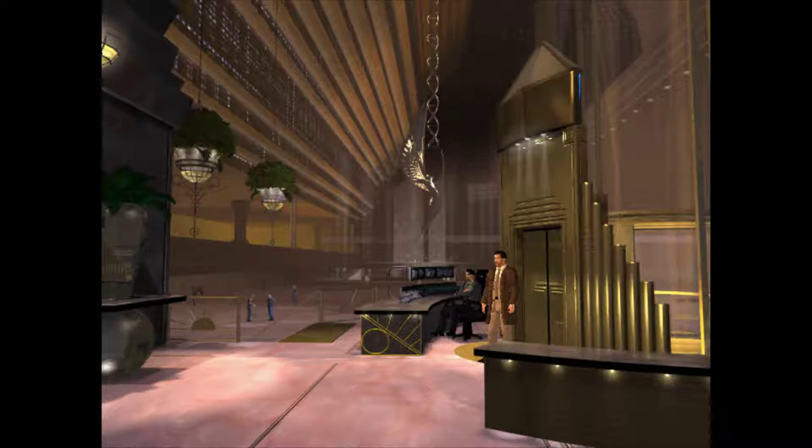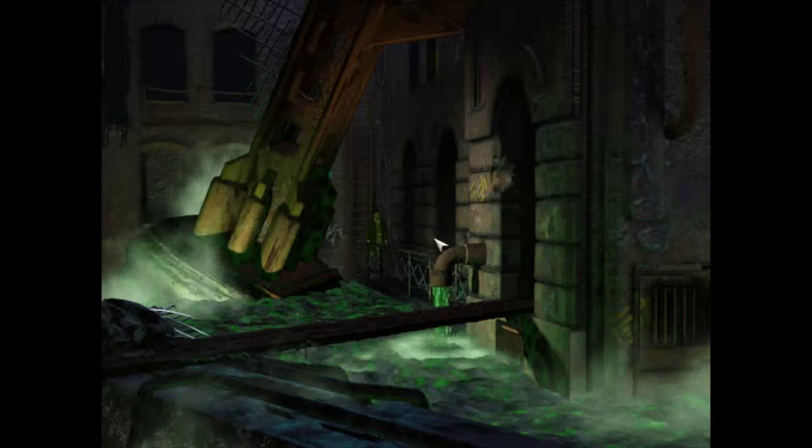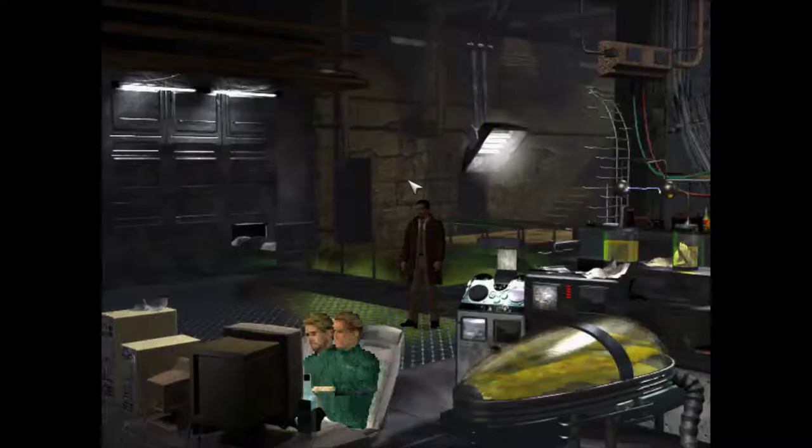Now this guard will yell at you, and eventually you'll get arrested again. So I'm not going to do that. But let us take a moment to enjoy my favorite screen in the whole game — the massive amounts of huge empty space under the Tyrell Pyramid. Something about this scene just brings me comfort, brings me peace. Alright, so now we can go back to the twins. They are just right over here.